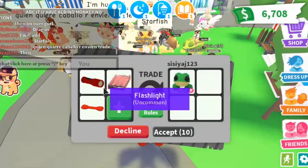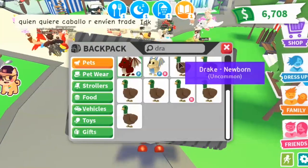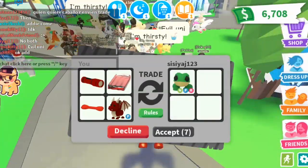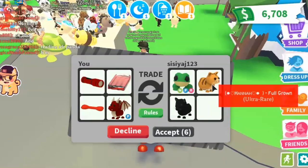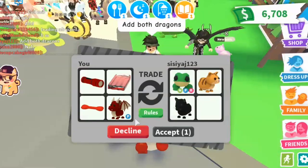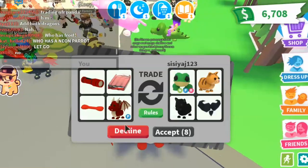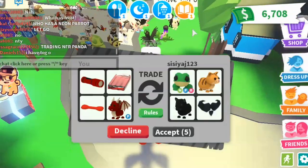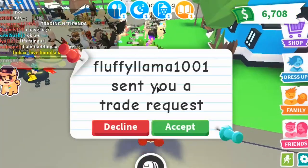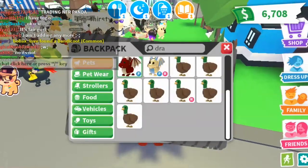They said they would add if I do the fly dragon, so I'm going to add it. They added a full grown ginger cat and a black panther. I would actually do this, but she didn't add both dragons. I'm going to say no thank you, because both dragons for this is not fair. She said it's fair, but no, it's not. Okay, let's just move on to orange.